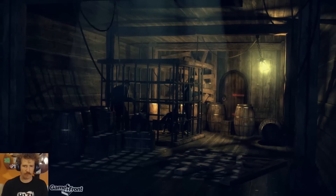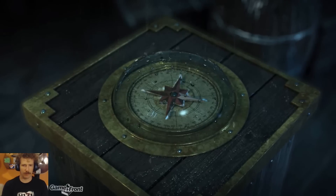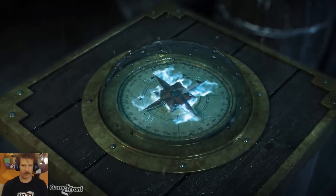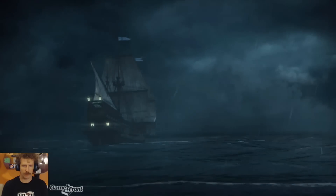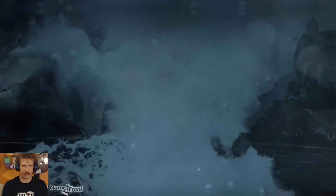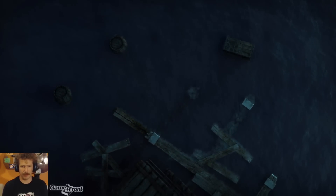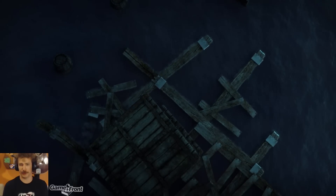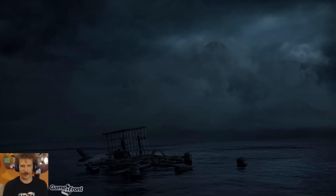We're going to start the game. There we were, prisoners on a ship going across what can only be assumed to be an ocean. Was that an island? I think so. Looks like a volcanic island. There the prisoners sit in their cell, floating, not knowing where they'd end up.